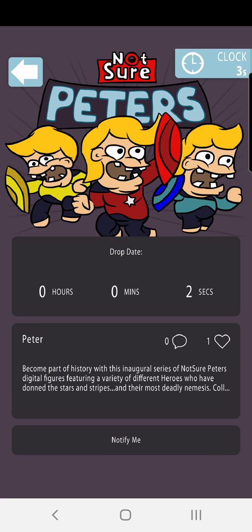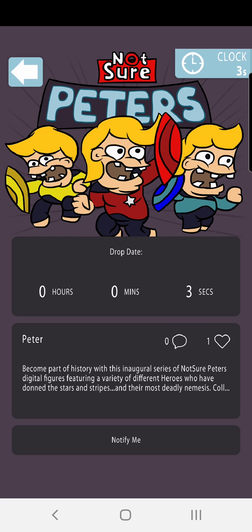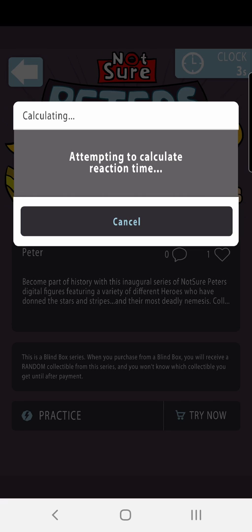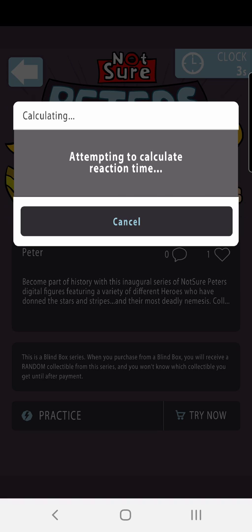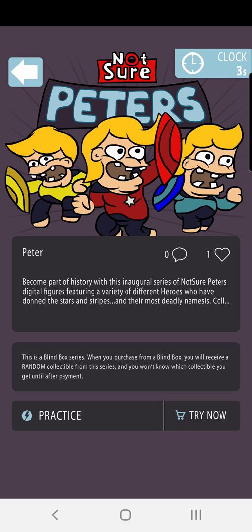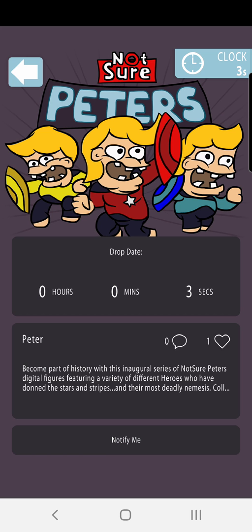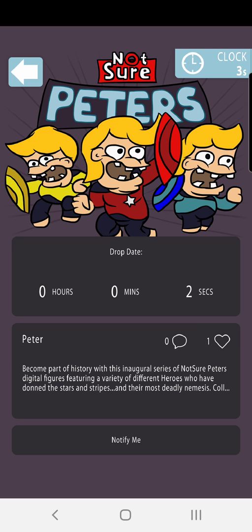Now, some people tap it constantly instead of using the countdown — you just tap where it says 'Notify Me.' But you don't hit Notify Me because it's going to keep switching. Some people go in between, and when the Buy Now button comes up, they hit it. But right now I'm tapping on the Notify Me as fast as I can. That's one thing you do with the blind box.